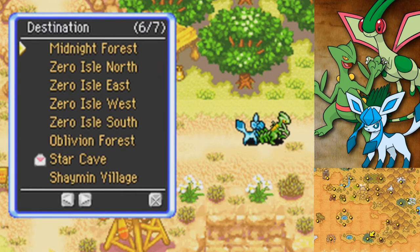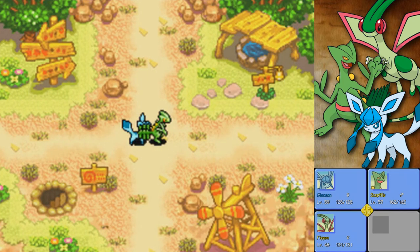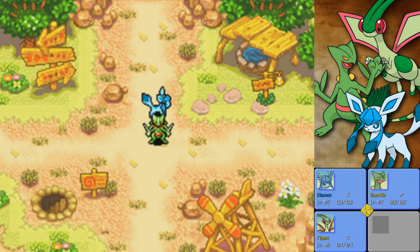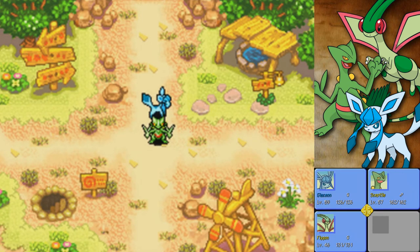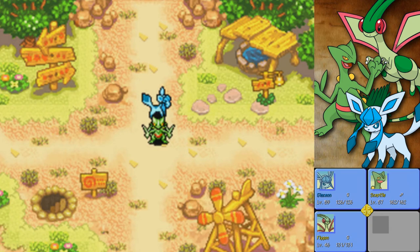In the next episode we're taking on the Sky Stairway. I don't know if it's going to be more of a challenge than Giant Volcano, but we're going to do it. 50 floors, 2 Legendary Pokémon to get on the way up. See you all then — goodbye!